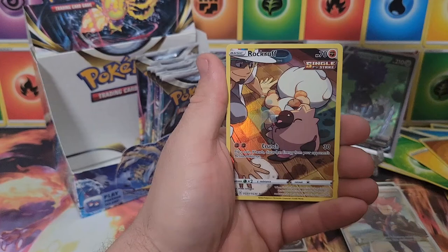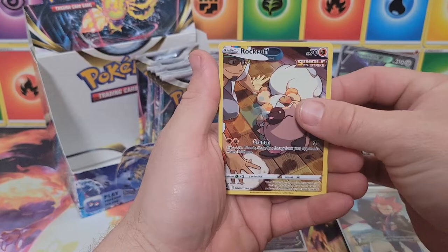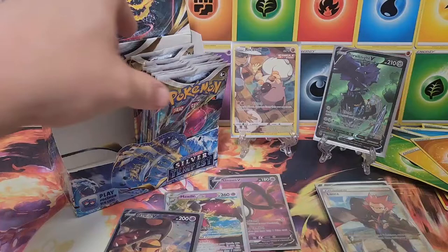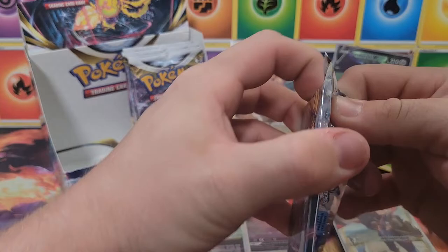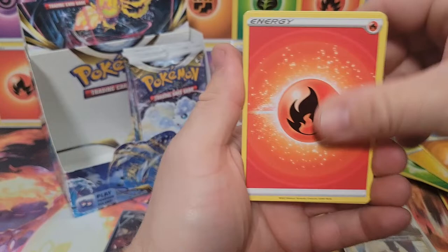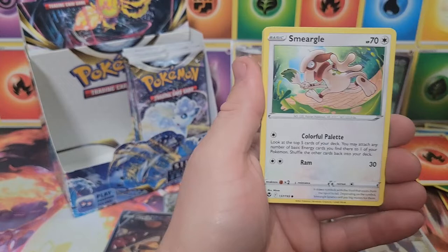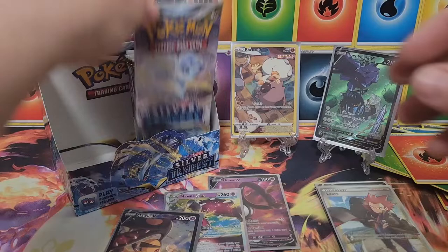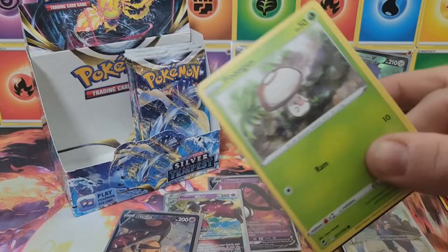Golbat, Petal, Pikachu, Growlithe, Klang, Wailmer, Rockruff — trainer gallery hit! Very nice! And a Mawile V-star! Double banger — first double banger of the video! Let's sleeve those up. That helps the right side gain some ground back, but they have a long way to go to match what the left side pulled.